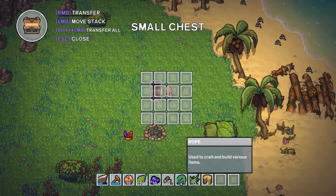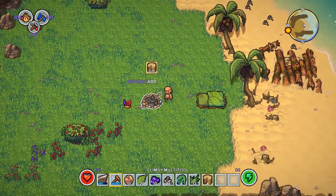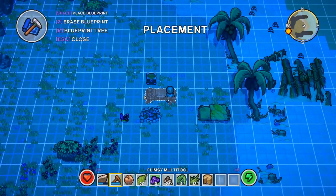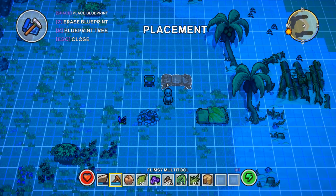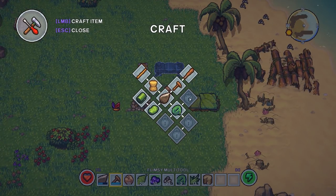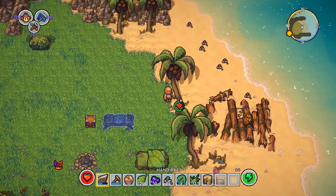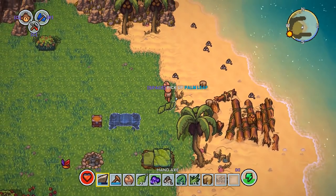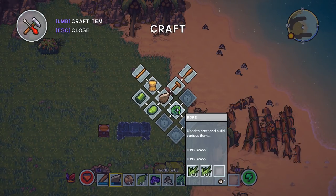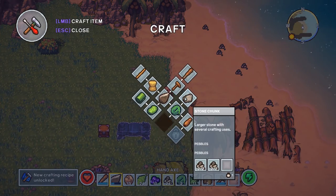I wonder if we can carry it with items inside — that would make a lot of sense. That's a really nice feature so we can go out and gather stuff since the inventory is so small. Let's check our recipes — something opened up. It's a crafting bench! Let's slap that down and throw in the materials. We need stone chunks — how do you make stone chunks? We're going to chop down some more trees — we need to unlock the stone chunk recipe by making all the stuff.